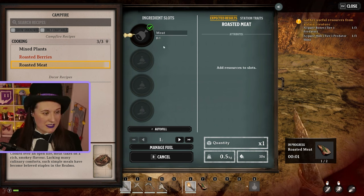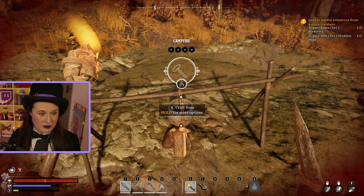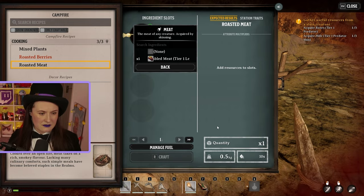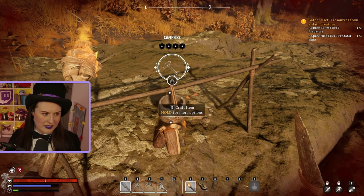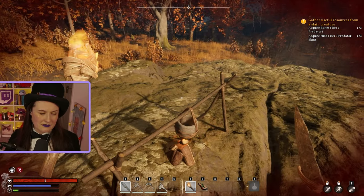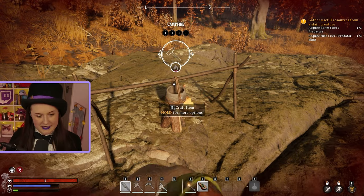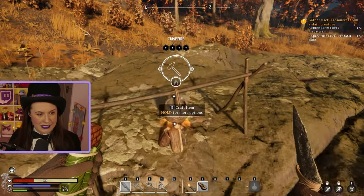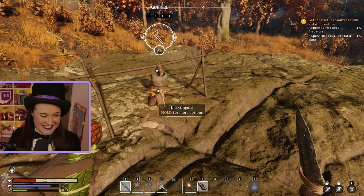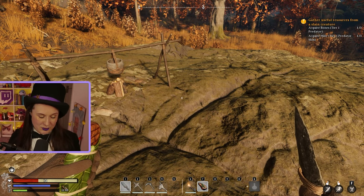The meat automatically went into my hotbar - before, you would have to pick it out of the craft pot and drag it over. So they're just making it easier - that's cool, I'm down with that. You can see our health going up finally, and you can also see on the bottom left the timer - 12 minutes on that piece of meat. You can eat up to three pieces of food by the way. So where you can, it's always good to try to eat some more.